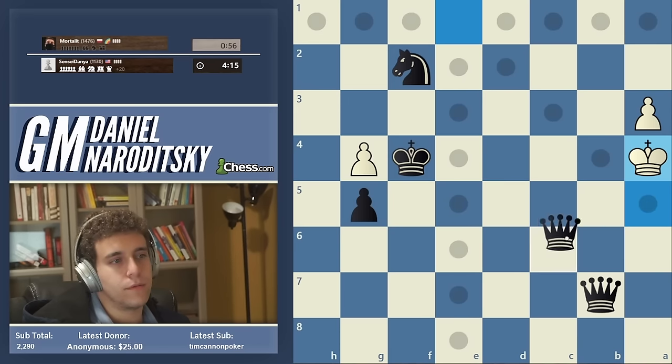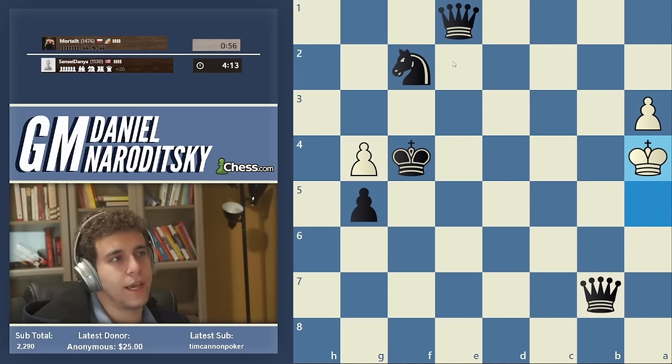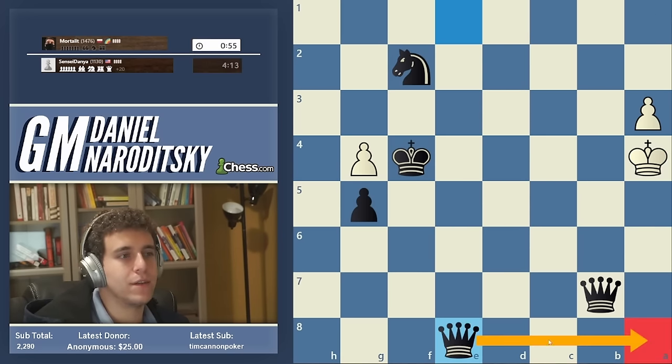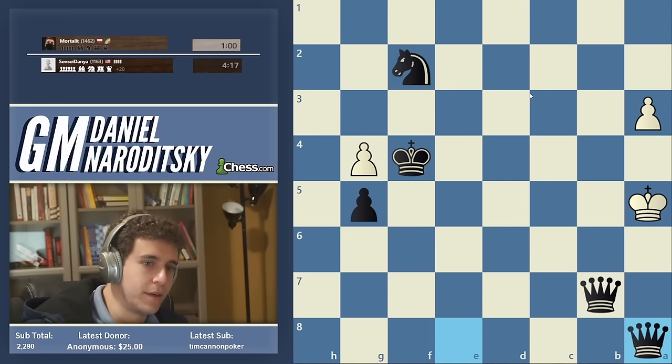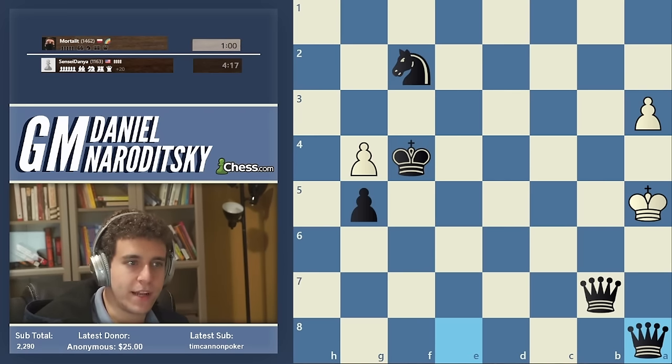It's easy to stalemate in a position like this. Looking for mate in two — not so easy to find, but Queen e8 check is the mate in two. Nice — that was a satisfying positional game.